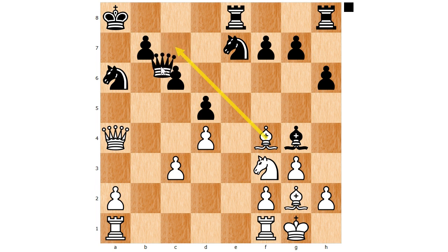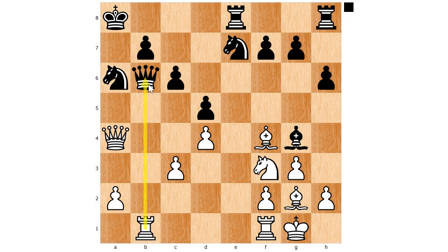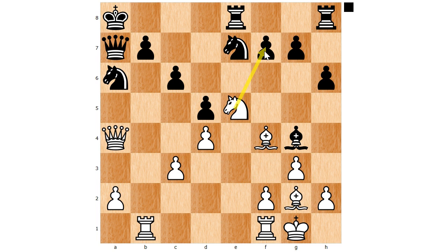Black should move his queen — let's say he goes to b6. Now white can make another threat and at the same time develop his rook by bringing it to the open file. Black should move the queen again. And now, once again, white can make a threat with another one of his pieces — he plays knight to e5, threatening to capture the pawn on f7 and also threatening to capture the bishop. Due to all the pressure, black could be nervous and possibly make a mistake. For example, he may move the rook to protect the pawn but forget that you can capture the bishop. But if black stayed calm, he would find that he can move the bishop back to e6 and at the same time defend the pawn. You can see how white made progress by making threats, whereas black never got a chance to do anything.